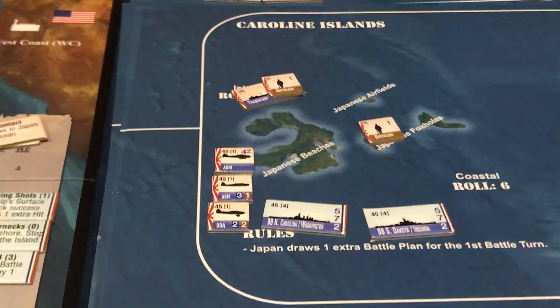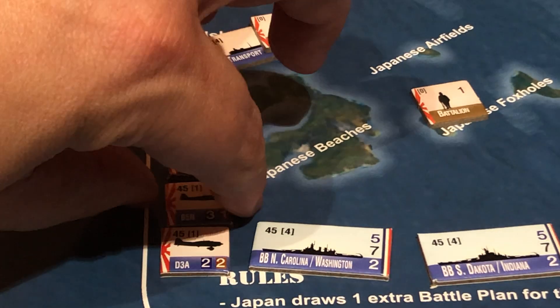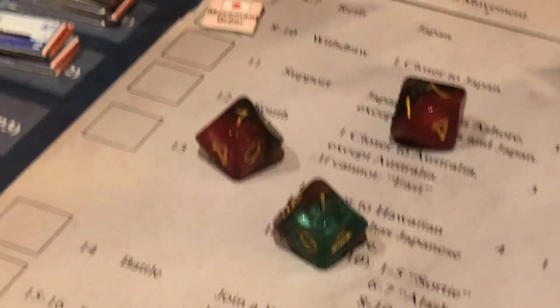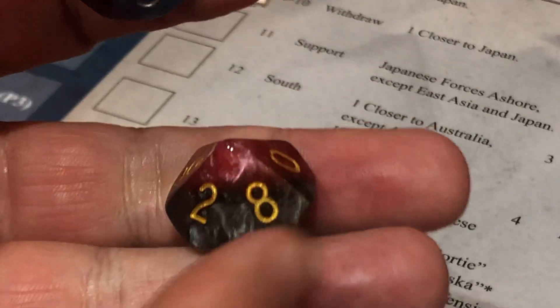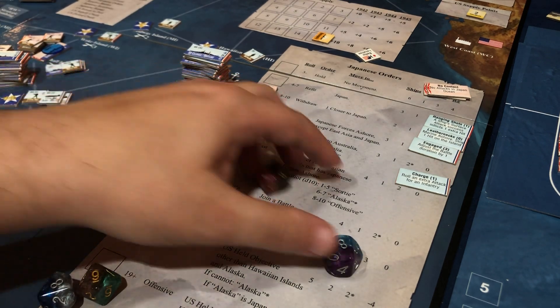We get to hit anything with a bracket of one, and look at what changed — the Zero is no longer absorbing the hits. I can go after their bombers. I'm going to go ahead and hit the torpedo bomber, reduce them down to a one. It is possible they're going to damage our battleships which is not a good thing. Thankfully, they both missed.